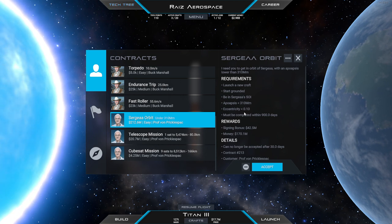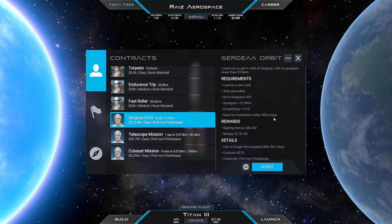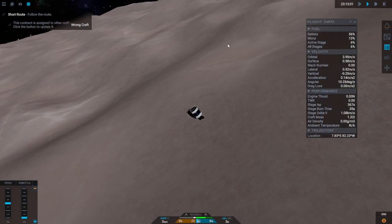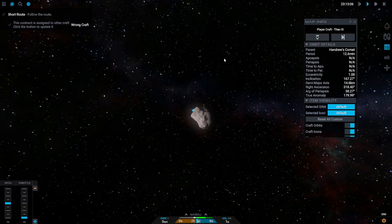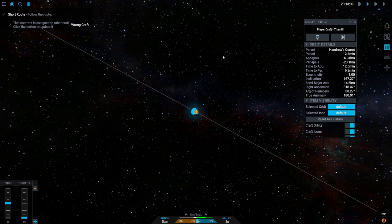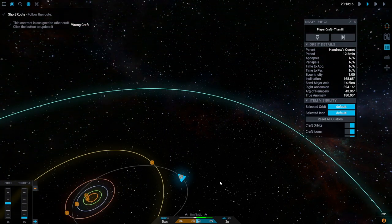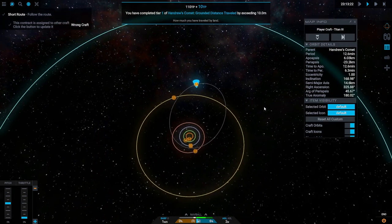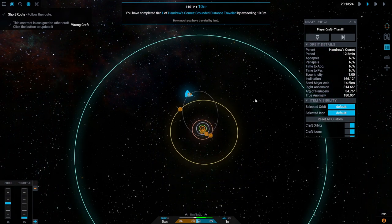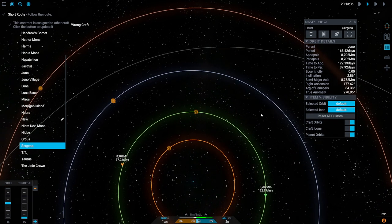I haven't been to Sergeia, have I? I don't think so. 900 days. Here we are focused on our little pod on Handru's Comet and we will see where Sergeia is right now. This little pod is impacting Handru's Comet repeatedly, but that's all right. We've traveled 10 meters on Handru's Comet. Sergeia is there.